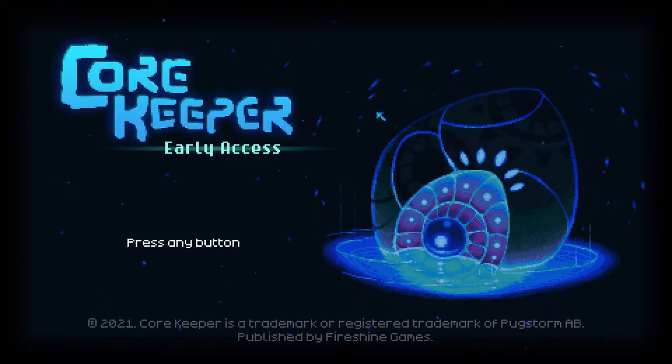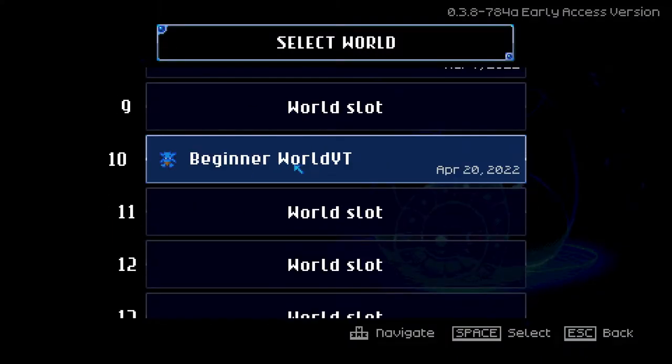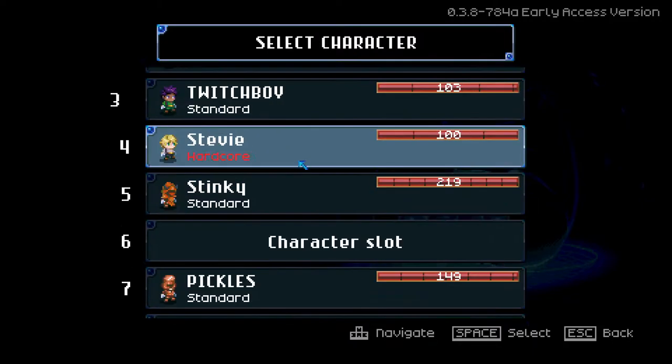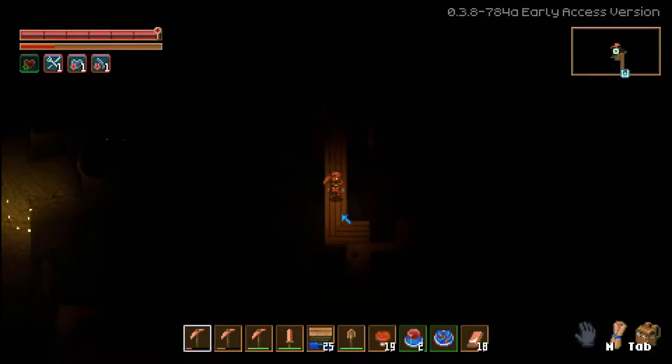Welcome back everybody, my name is All Fun and Games. I stream every day on Twitch TV and also do fun little videos here on YouTube. Here we go again with another beginner guide walkthrough for Core Keeper. As we venture into our world, let's click on our beginner world. Last we left off, we were working towards getting past our copper and getting into our tin, so let's go ahead and choose our character and get in there. We were just outside the tin biome.